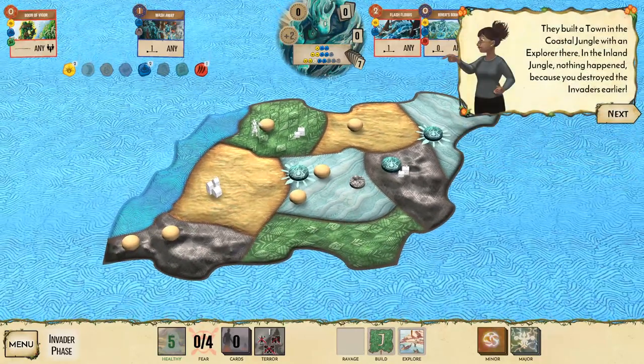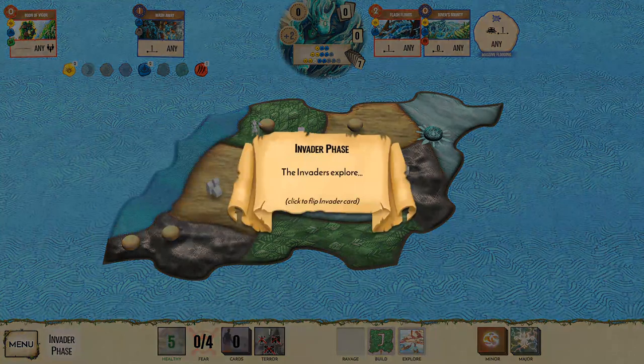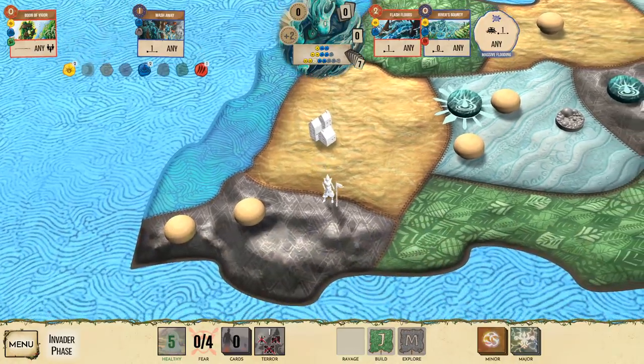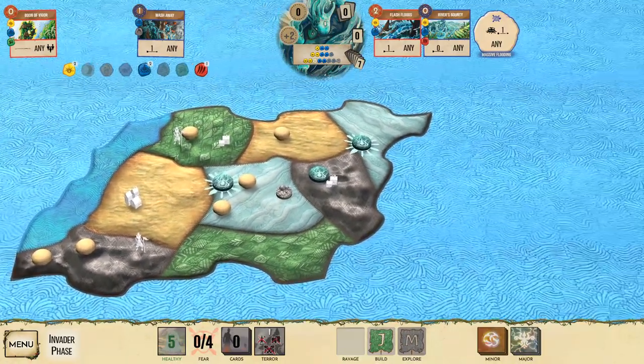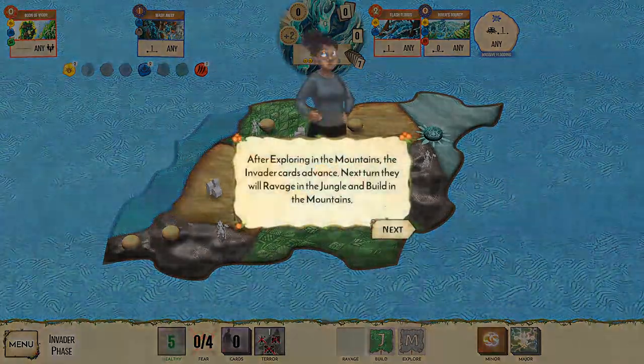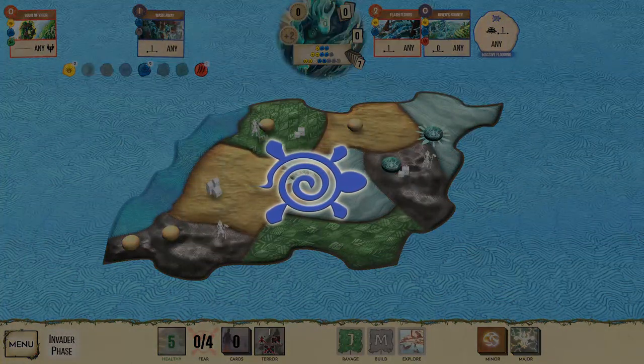A little town appeared in the coastal jungle — we'll have to take it out. Next, the invaders flip over a new invader card and explore that terrain. They explore the coastal mountains, adding an explorer there. It's pretty straightforward — we know exactly what they're going to do each turn.